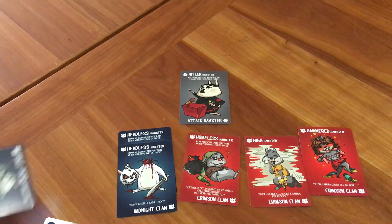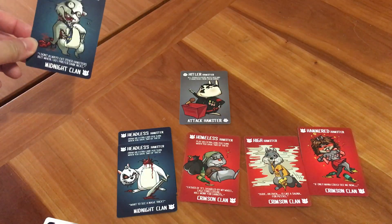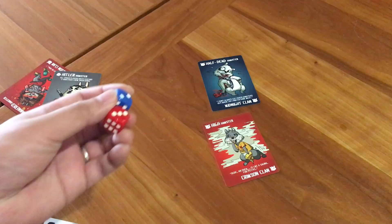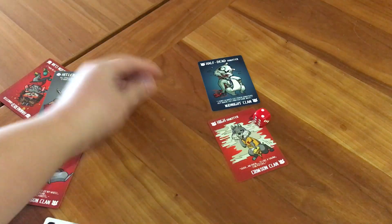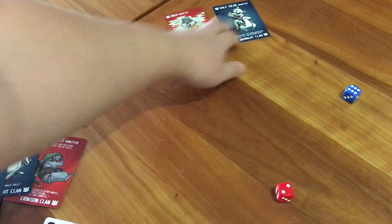There are two types of battles: duels and clan battles. For a duel, you choose one of your hamsters, and let's say your opponent has a hamster you want — you can pick one of your hamsters and one of their hamsters, and they're gonna duel. Both of you roll the dice. He rolled a six, so he wins and gets your card added to his horde.